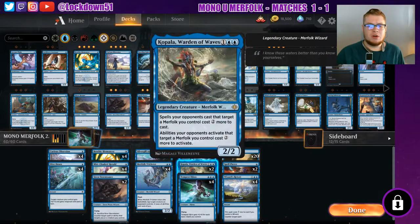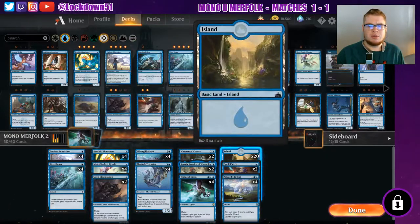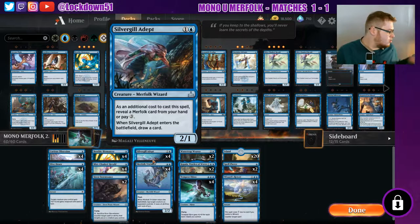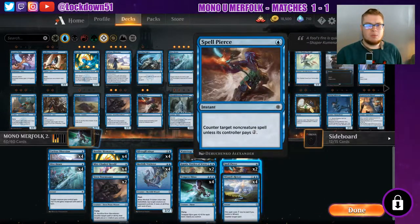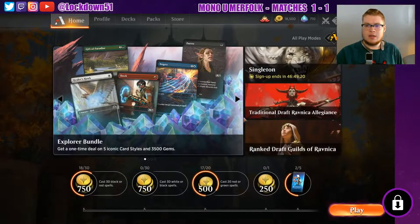We dropped a land, cut one Copala, one Storm Tamer, just cut a couple things down to two, dropped to 20 lands, dropped to two Copalas to fit in our four Silvergill Adepts, because I think it's necessary. I almost considered cutting Spell Pierce, but I think it's going to be too important with all the Mono Red that we're up against. So let's see if this works better, now that we've got some more card draw in the deck, which we needed.